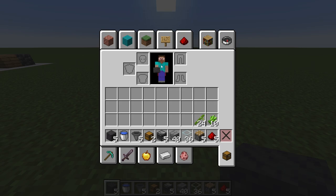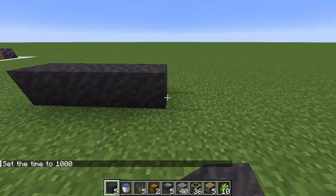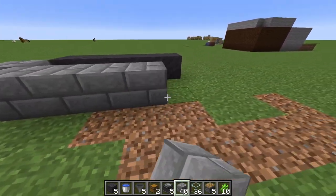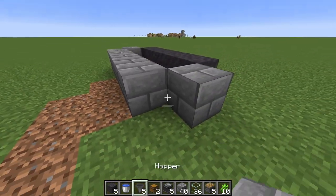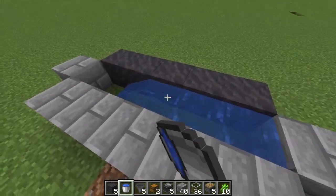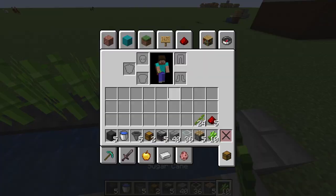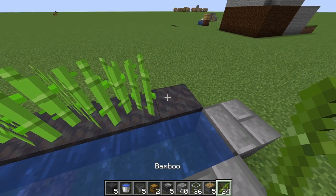Here are your needed items for a sugar cane farm. Five blocks wide, then switch to your stone and make a little valley around it. Get your water, fill in with your sugar cane, and then your bamboo. I'll explain later.